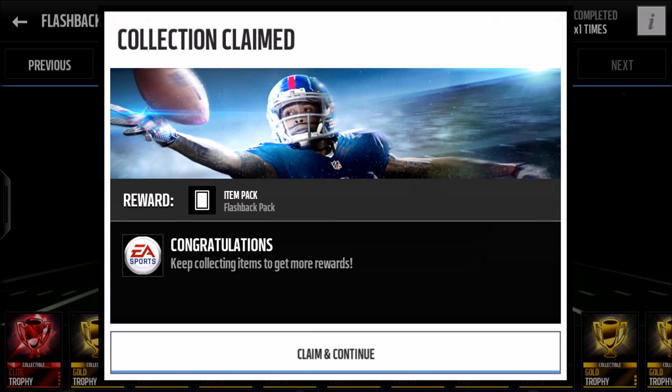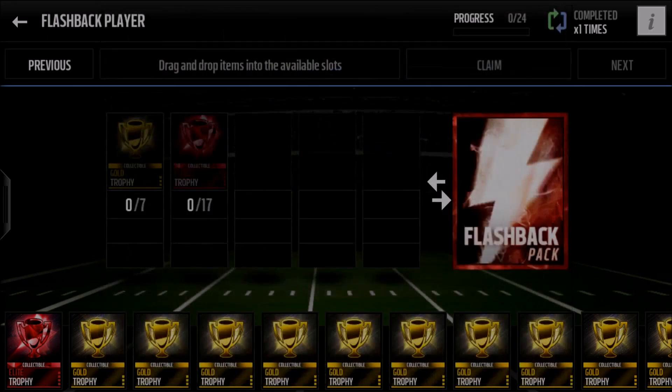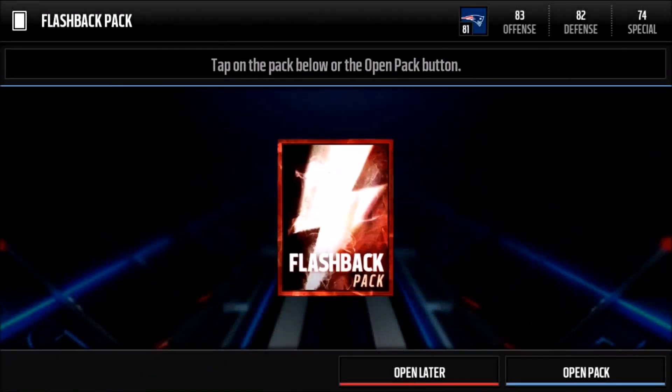Every time you claim a set now there's this nice pop-up message with Odell Beckham Jr. and some fancy artwork, which I think is really cool. But I think it's going to slow down the set process if you're doing a lot of sets. They really tried to lower the friction on the screen with less touching, but I think this adds a big stop in the sets flow. Let's go ahead and claim and continue.